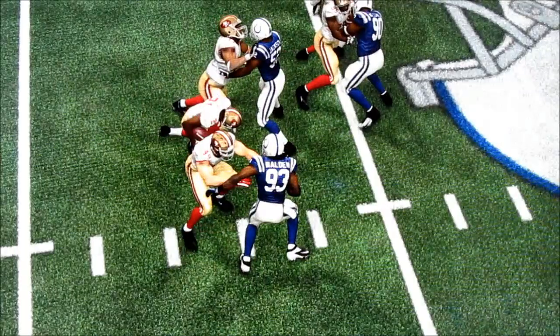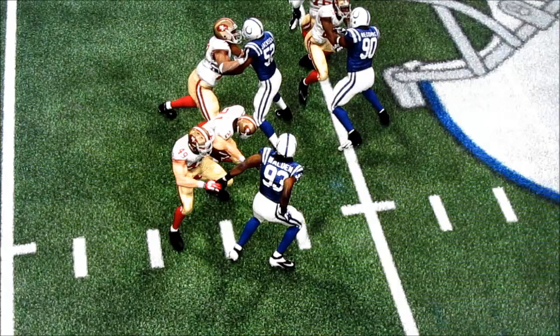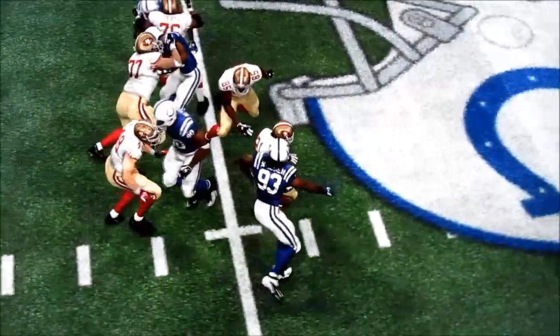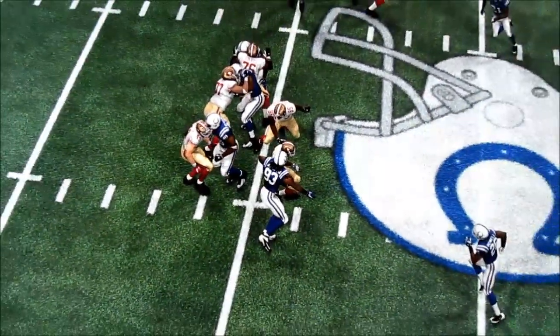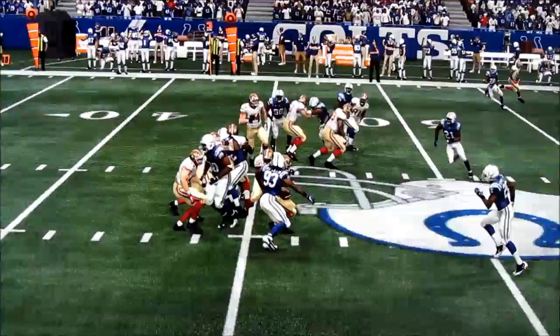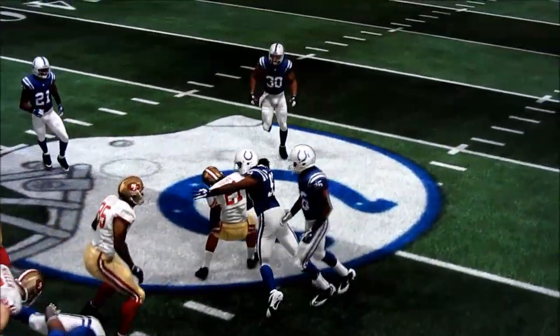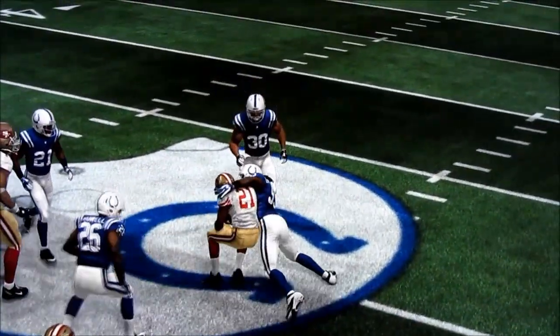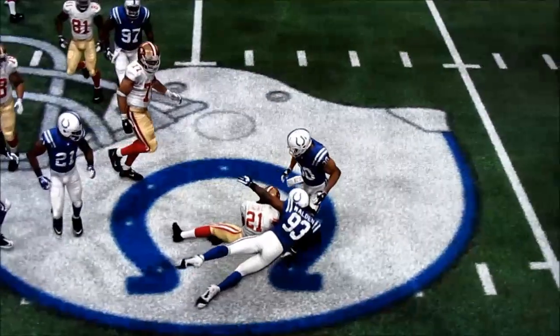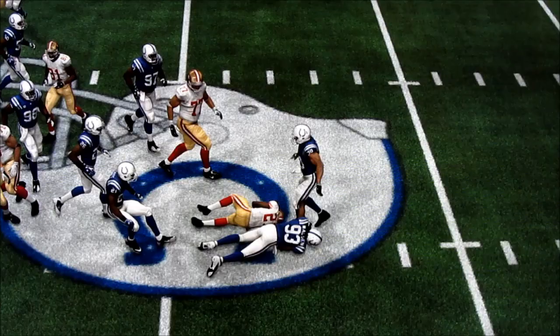As Gore squeezes through, Walden gets released from the tight end. And here's the worst part of this — Walden goes into this animation. This animation should never be in the game. We're at the 45-yard line as the animation starts, and no one can affect this — not Delano Howe, not Leron Landry. This is a 5 to 6-yard animation for a tackle. Why is that in the game?